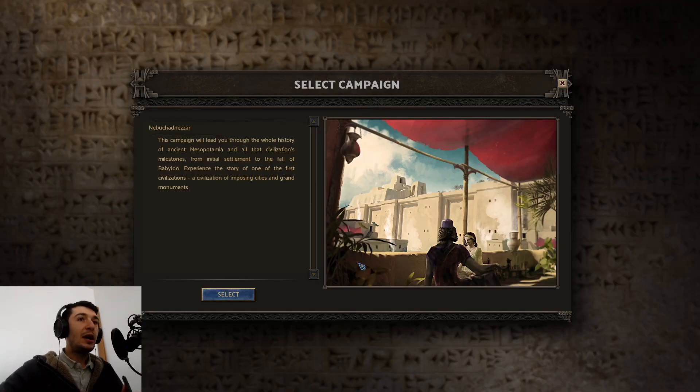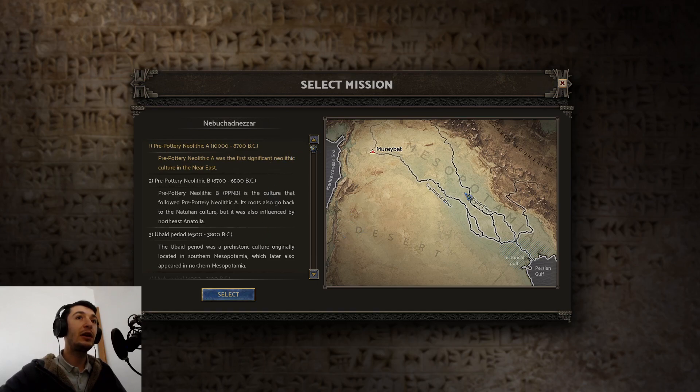As you guys might know from my channel, I'm really into city builder games. So here we go — Nebuchadnezzar. This campaign will lead you through the whole history of ancient Mesopotamia and all the civilizations' milestones, from initial settlement to the fall of Babylon. Experience the story of one of the first civilizations, with imposing cities and grand monuments. That sounds great. And here we are with the map of ancient Mesopotamia, where history starts pre-pottery neolithic, 10,000 to 8,700 BC.